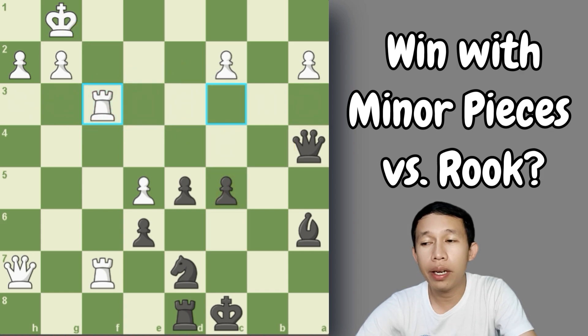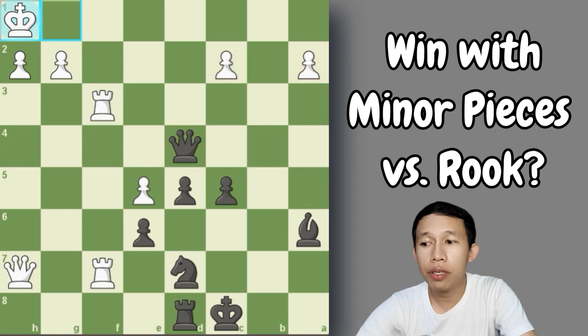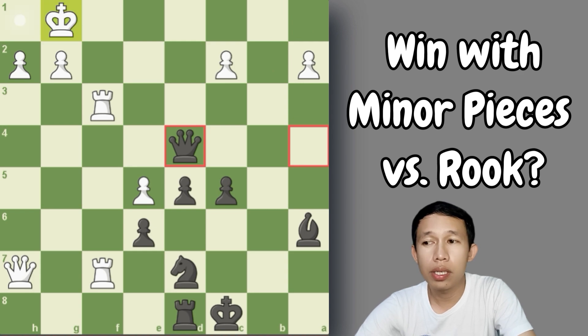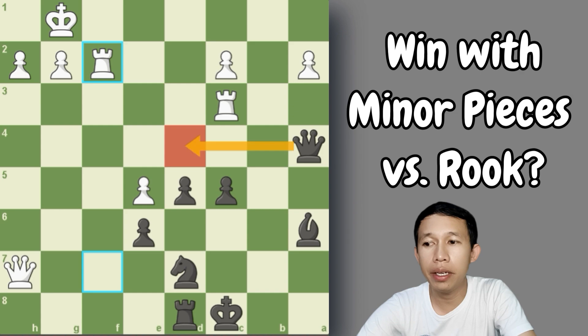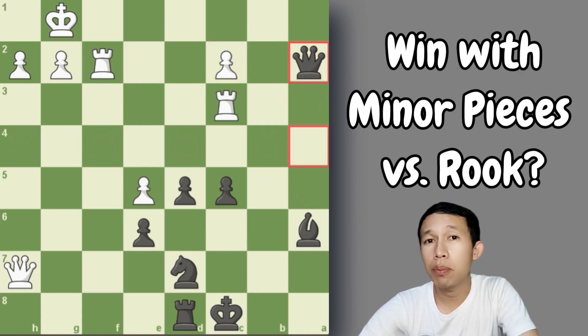If, for example, rook to f3, then there is queen to d4 check. After king to h1, there is queen to a1 check — he can't go back because of this bishop. He also can't go to f1 because the bishop on a6 is guarding that square. For example, if he plays rook to f2 to avoid a check on d4, then we have queen takes a2. The position for white is almost over. But black didn't see that and instead plays the move d4.